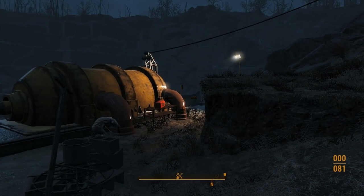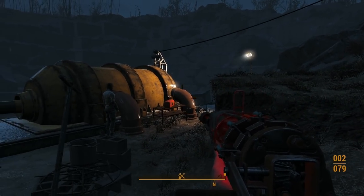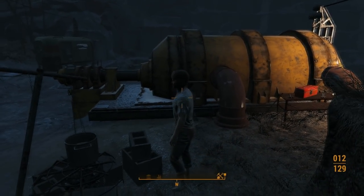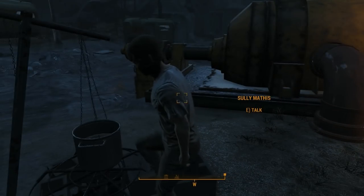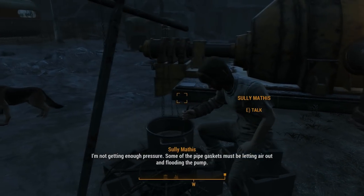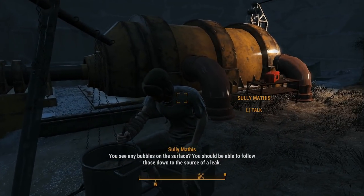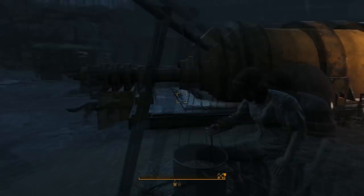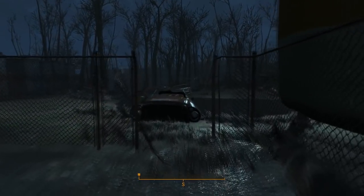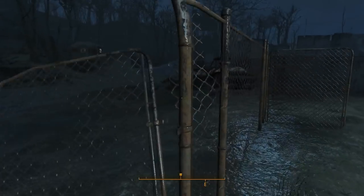Alright, so this is a revolver. Reload this thing — I think you need to reload it because it probably runs out of energy or something. Let's get out our 9mm. You — talk to me. We just found out stuff. We're not getting enough pressure. Some of the pipe gaskets must be letting air out in front of the pump. You see any bubbles on the surface? You should be able to follow those down to the source of the leak. Well, we'll have a look, but I'm not sure about it. Actually, let's just go in here real quick as well. So much distraction — there's always something I want to go do before I do what I'm supposed to be doing.